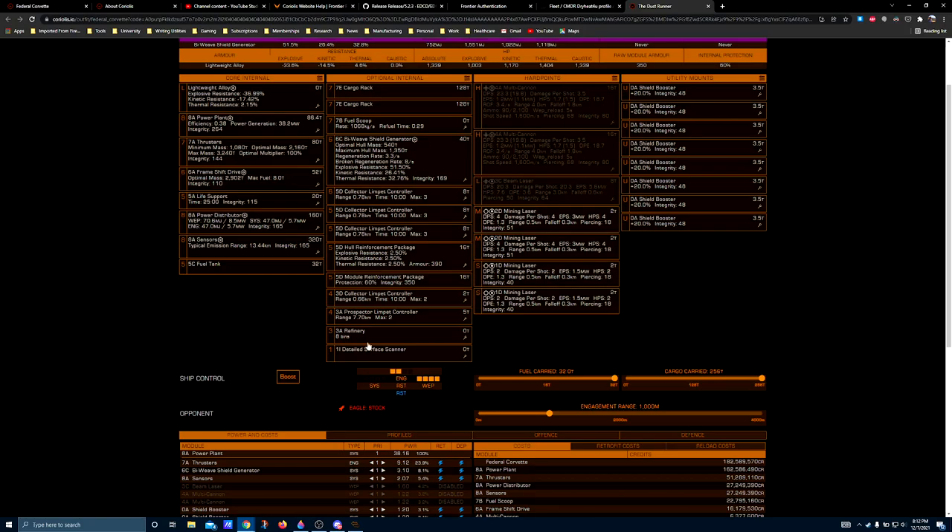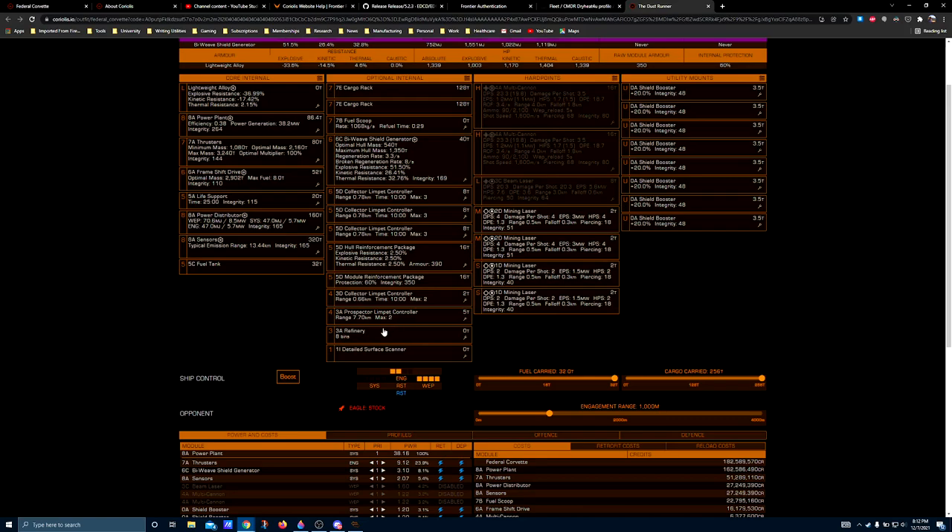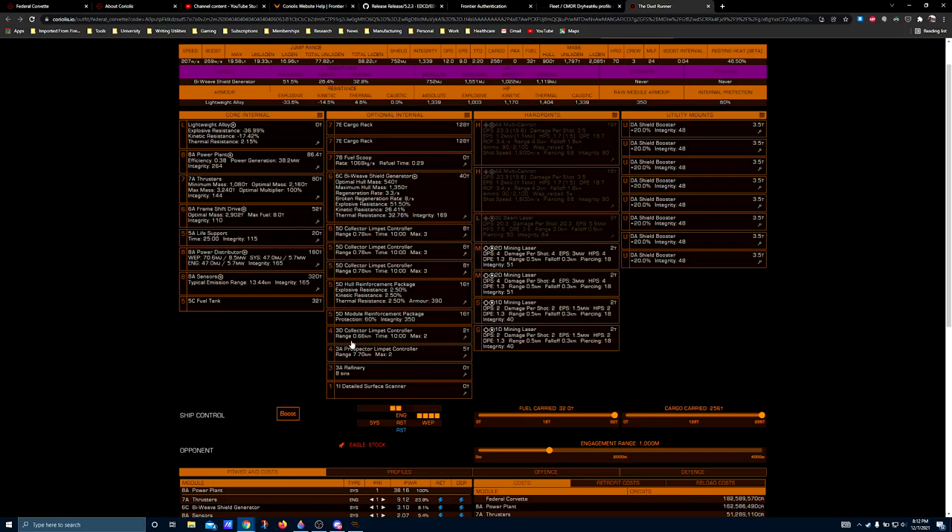You could make it a 4A refinery if you wanted to, but you don't really have to. More bin counts are only helpful when you're trying to mine a whole bunch of things at once — like in my Type 9 where I remove all target restrictions and just collect everything that floats into my cargo bay. For precision, you could actually get away with a 1A refinery which gives you four bins, although it means you have to babysit your refinery more. If you scoop things not on your target filter list, your refinery won't automatically reject them — you'll have to manually purge the incomplete bins. To avoid that headache, most people just run a larger refinery.